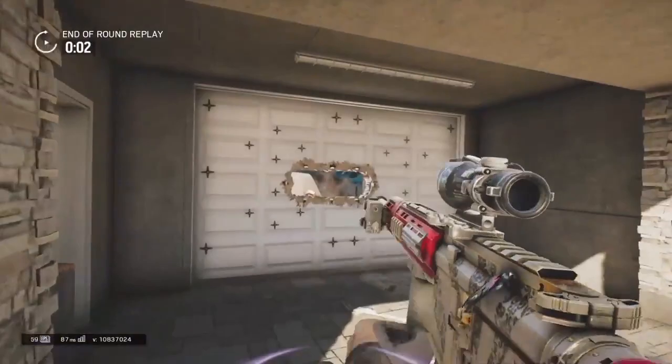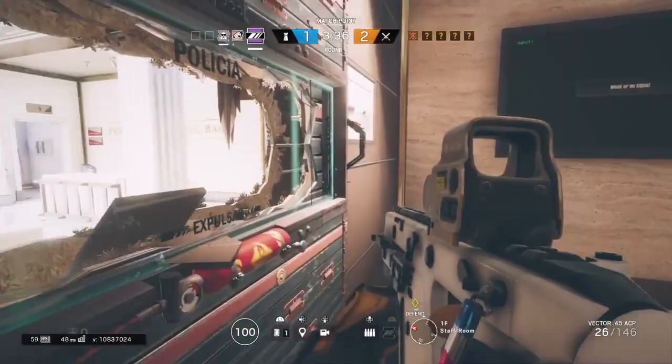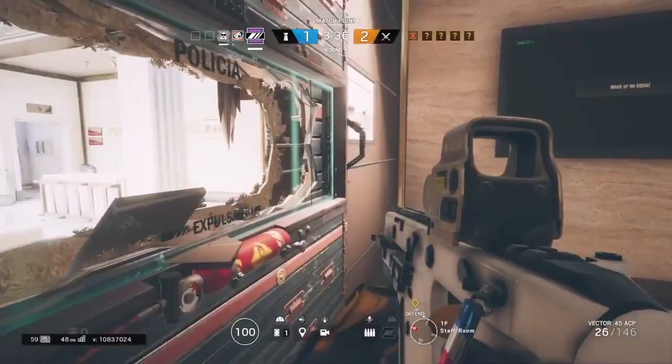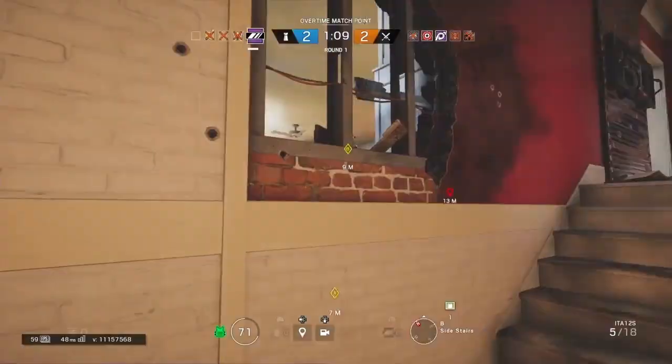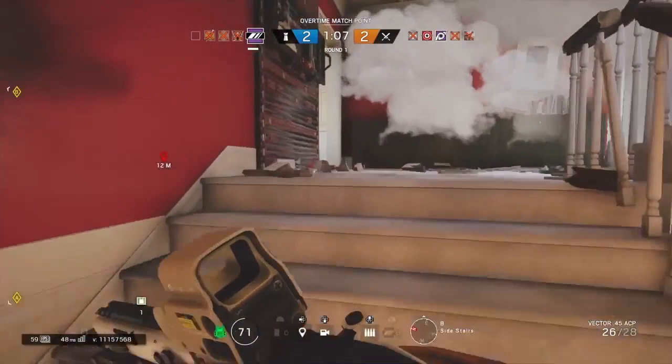When you spot an enemy, you can shoot through the wall like this. This is the most simple way to take advantage of Mira. You can also do it by reinforcing a wall with a black mirror beside a door — it works the same way and keeps enemies away. It's very effective.